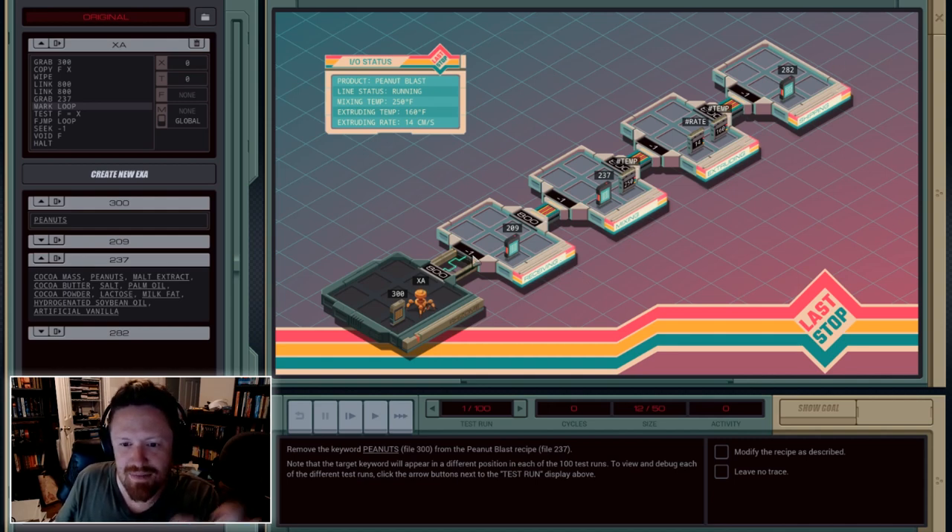You send them into an enemy network — not really an enemy, usually it's an innocent network that you're messing with. You're sending them in to perform some job. The layout of this system could change, and you have to set it up so that no matter what situation they encounter, your EXAs are able to get the job done. So in this case, my job is to come into this area, find this file, and remove the word peanuts from it, wherever the word peanuts occurs.